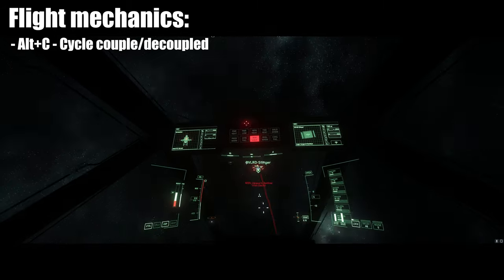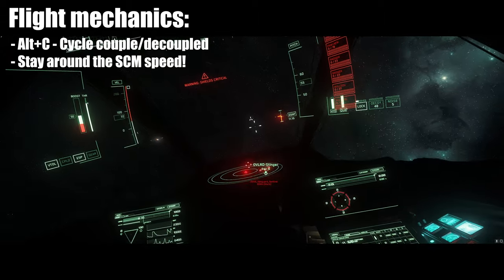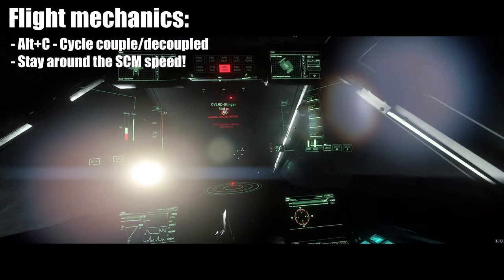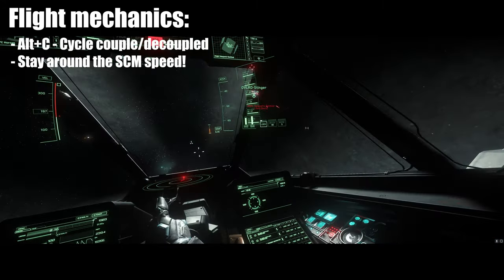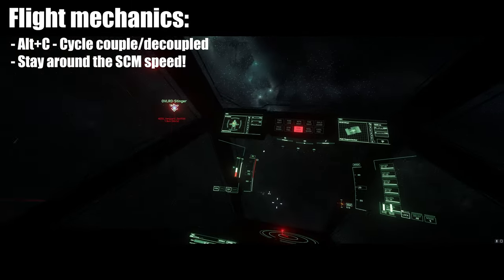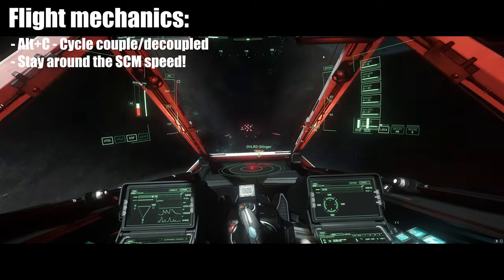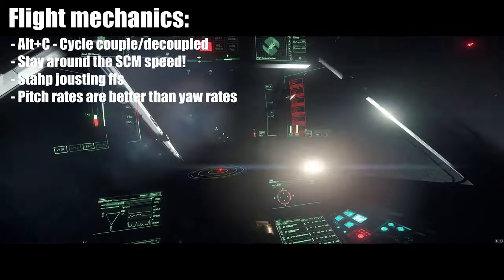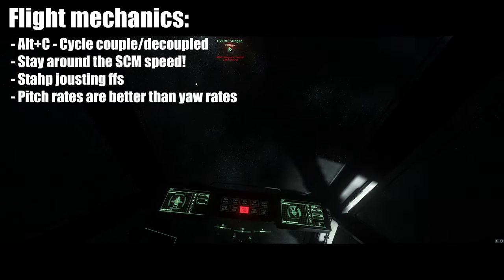When engaging in any fight, you need to stay around the SCM speed. It is clearly marked on the left side of your HUD by the green and red zones on the velocity meter. While you're in the green zone you will be at SCM speeds. If you go above into the red zone, your forward thruster is gonna overpower all the maneuvering thrusters — basically you will not be able to maneuver as well. A lot of players do this and we call it jousting — you will not be able to stop and turn with the enemy, and in the end nobody will die because shields regenerate every time you joust.